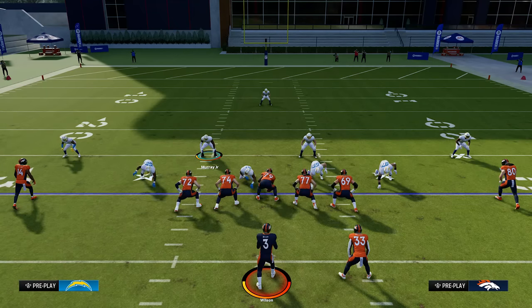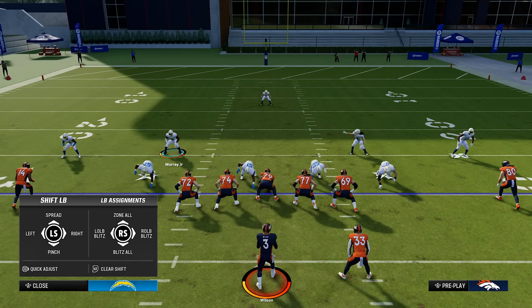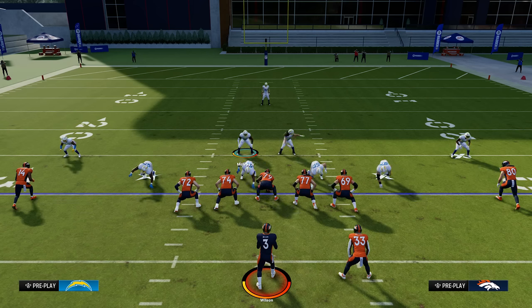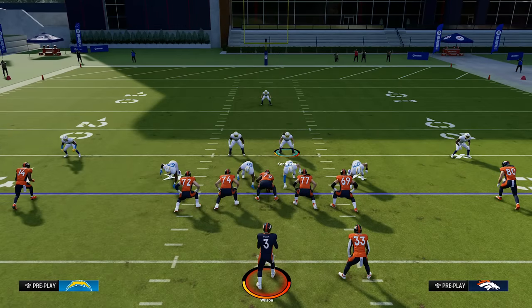To adjust your linebackers, press right on the d-pad — that's going to bring up your linebacker adjustments, which are similar. On the left stick you can spread them, pinch them, or move them side to side. Typically I don't mess with linebacker adjustments too much. If you're really expecting the run you can pinch both the d-line and the linebackers, but I mainly just adjust the defensive line if anything.